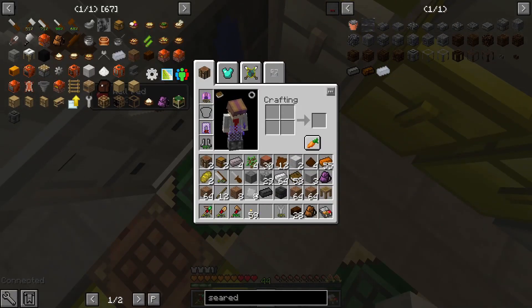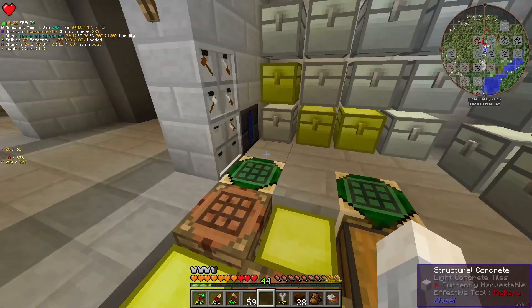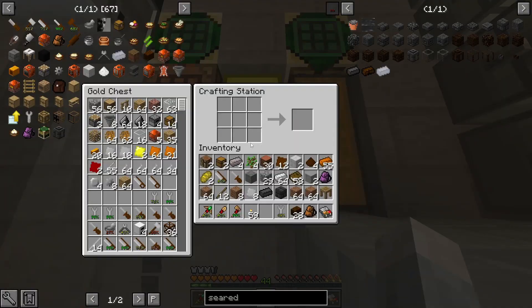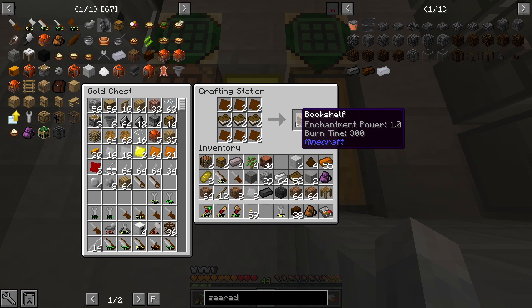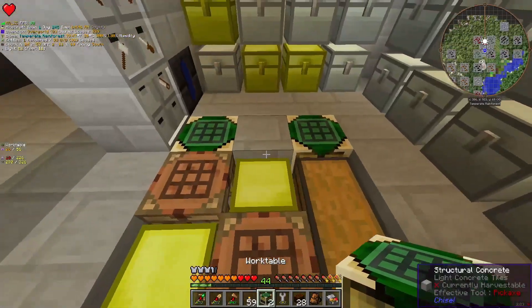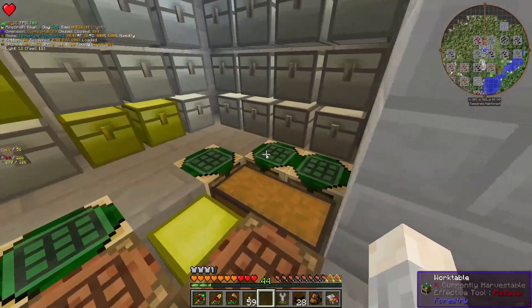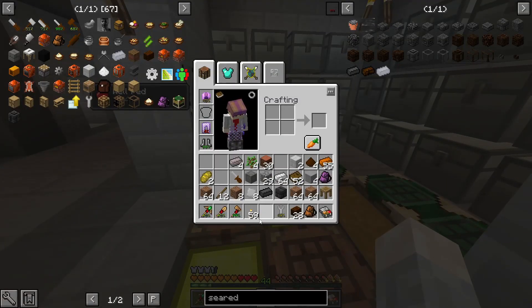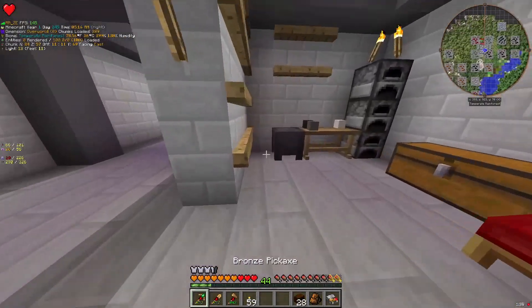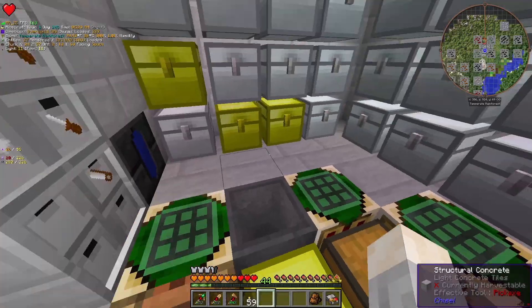Now I can hide this whole area. There we go — I have access to water for my work tables. I can make two more work tables and put them somewhere, making each one have a specific use with specific resources. I suppose a cauldron over here is also required. The cauldron will be used for cleaning dust. Nice, cauldron set up.